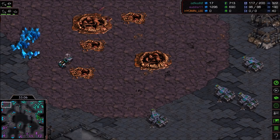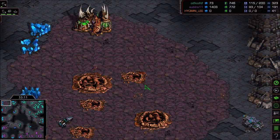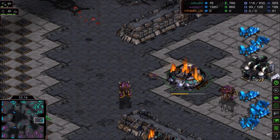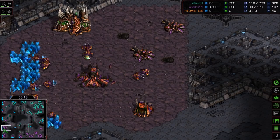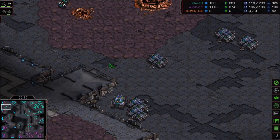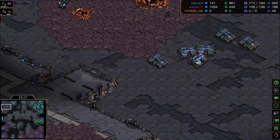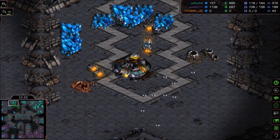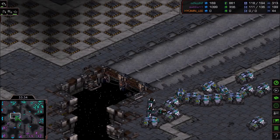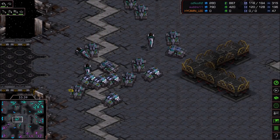Flash is just abandoning the right side base entirely and allowing the bottom left-hand bases to be taken by Zero. We're 33 minutes in, ladies and gentlemen — I did not expect this game to be this long. That's one of the good things about casting blind: you don't know when it's going to end. Tank count: 1, 2, 3, 4, 5, 6, 7, 8, 9, 10, 11, 12 — like 20 of them?